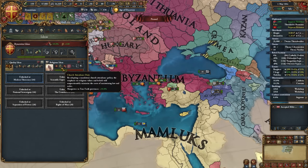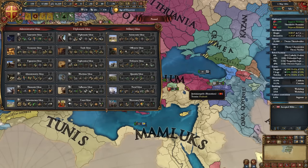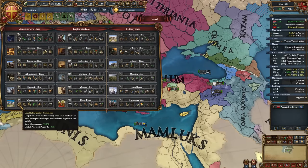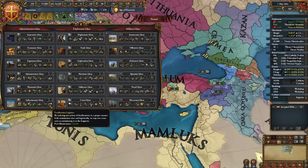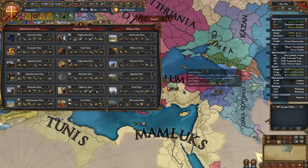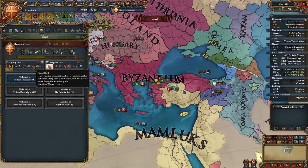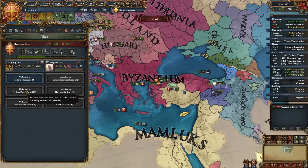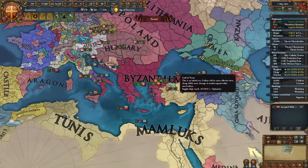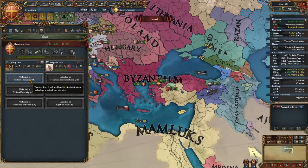For idea groups: Quality first, Religious second — the classic Byzantium opening, still relevant. For your third, take Economic or Trade for money-making. Economic has been slightly nerfed in 1.35 — it no longer has the dev discount, which moved to Infrastructure Ideas — but it now has goods produced and is still my top recommendation. Fourth: Offensive. Fifth: whichever of Economic or Trade you didn't take third. Sixth: Defensive or Aristocratic. You won't need Quantity.